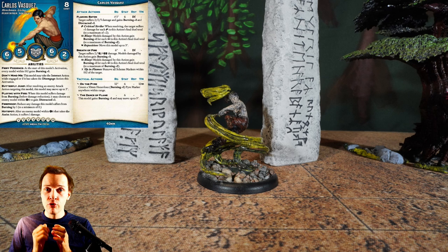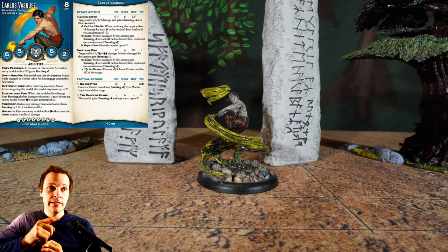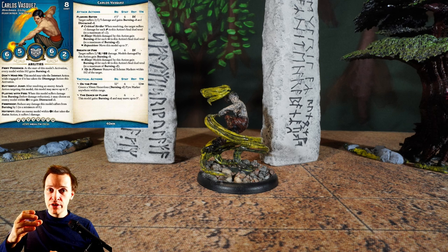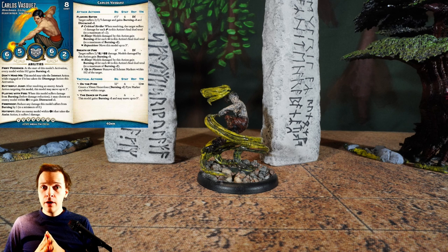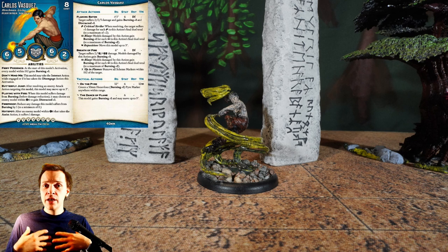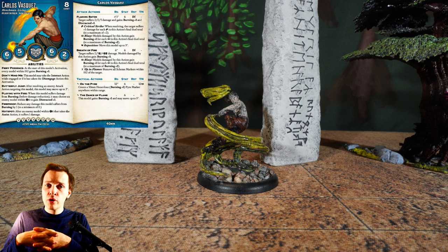Carlos Vasqras can produce pyre markers but his bigger role in my opinion is scheme runner. He's expensive at eight soulstones — a Henchman so you can use soulstones on him — but extremely mobile. Dance of Flame lets this model gain burning and move five inches as a bonus action, so you can interact, use the bonus action to move five inches, then interact again. He's also very slippery with Butterfly Jump and Don't Mind Me — very tricky to catch, as attacking him makes him run further into the enemy deployment zone.